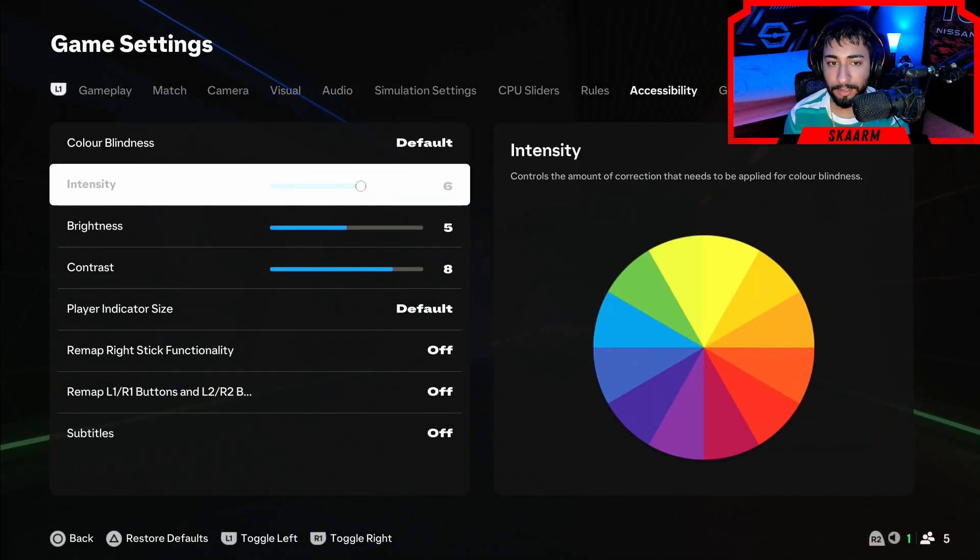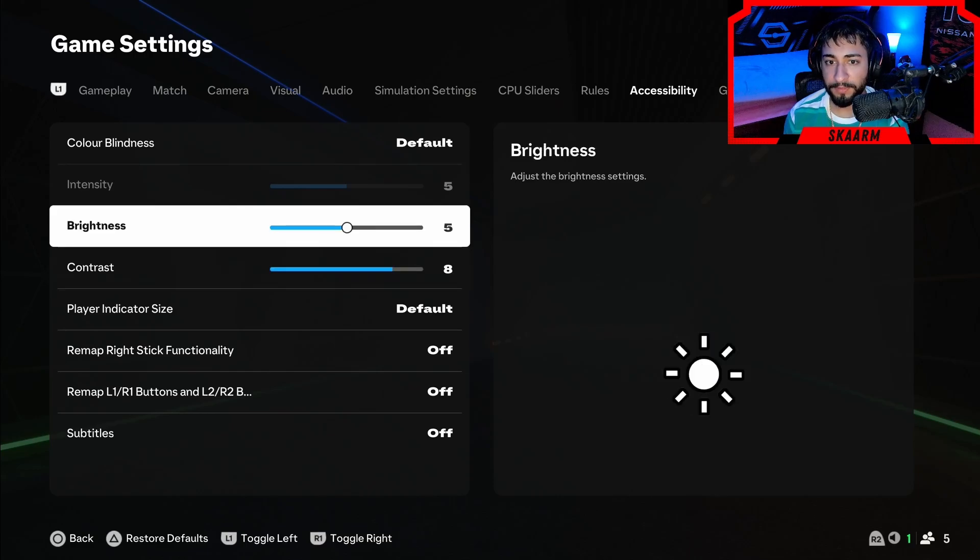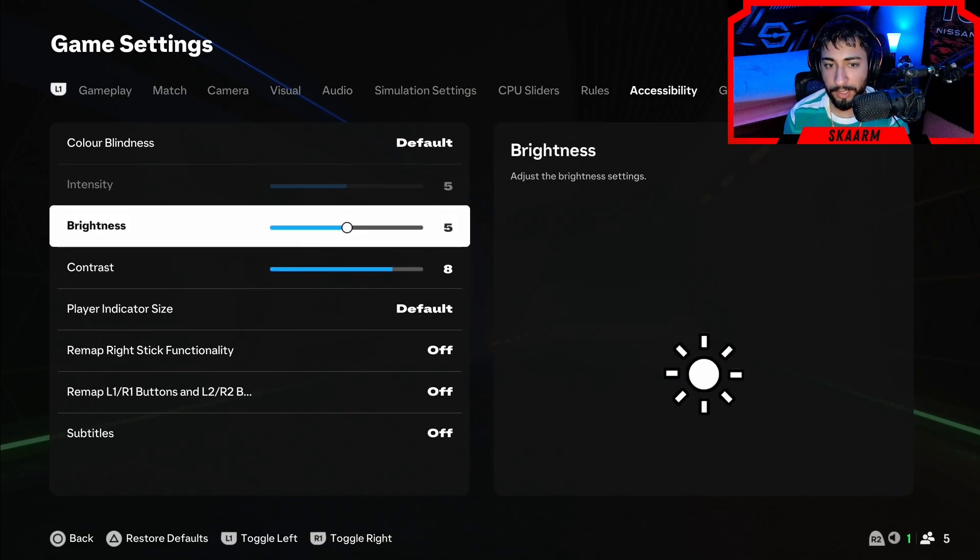Under the colorblind area, you can set it to whatever colorblind mode you actually have. If you do select a colorblind mode, you also have the option of adjusting the intensity as well. Brightness and contrast are part of the accessibility settings too.